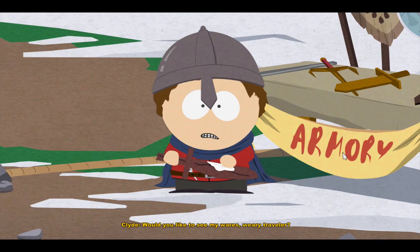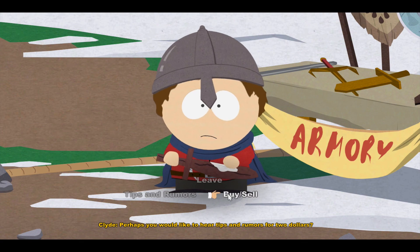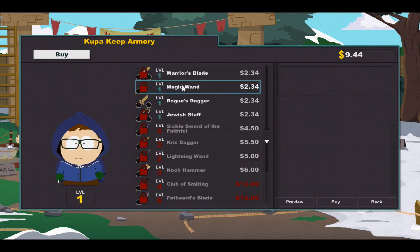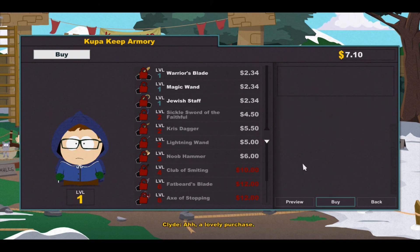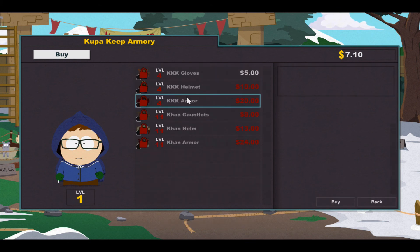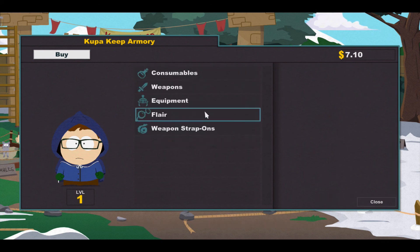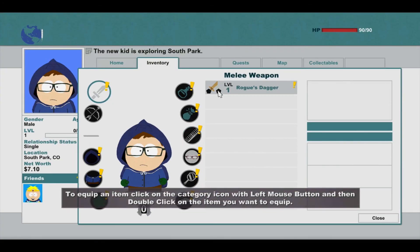Would you like to see my wares, weary traveler? I would love to. I got nine bucks and forty-four cents — I'm level one. Rogue's Dagger: one PP of perfect attack, causes bleeding. Yeah, I'll buy that. Lovely purchase. I can't buy any consumables yet. Nine bucks and I guess that's what I got. Press I to access your inventory and equip it. Just like Skyrim.